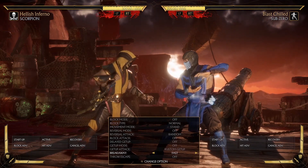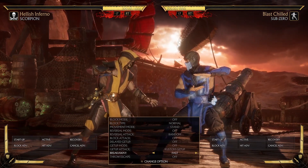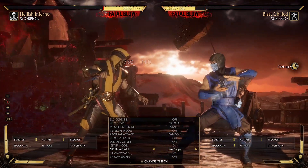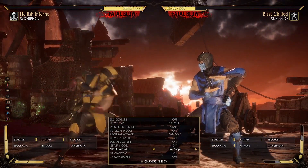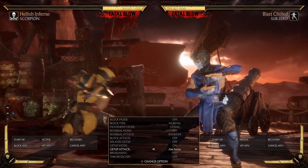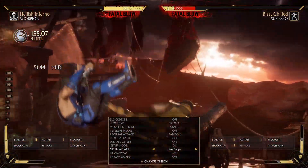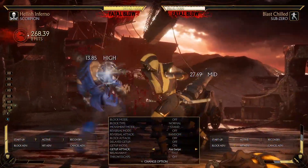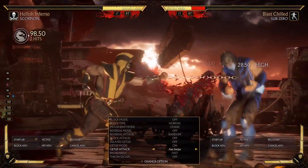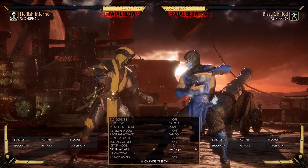Keep it unbreakable when they have full bars of meter. Don't keep it unbreakable when they're missing one bar of meter or more. So for example, if he does a get-up attack and I see he's missing one bar of defensive meter, that's when I decide I'm going to launch him because he can't break away. That's one or two bars of defensive meter missing — then you can go for your full combos. But once he's back to having two bars, it's time to keep it unbreakable.